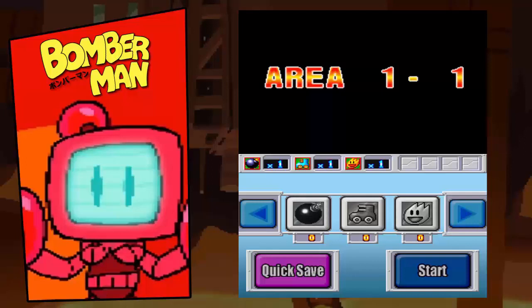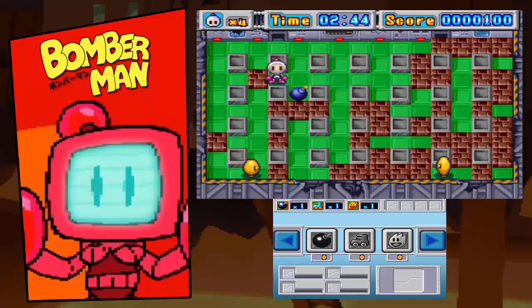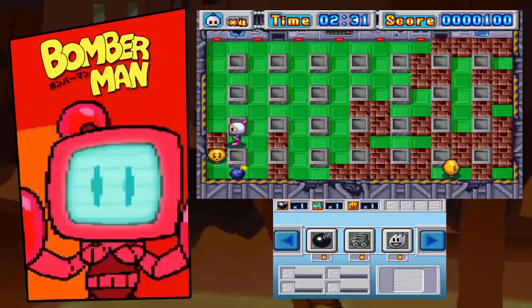In my honest opinion, this is one of the definitive ways to enjoy the original Bomberman. First level — classic enemies, classic layout — but with a little bit of quirkiness on the bottom screen, because every item you pick up is added to an inventory you can control as you go. You have the option to make the game intentionally harder by not spamming items when you pick them up. There are certain items you try to avoid, and being able to turn them on and off is really nice. Definitely one of the strengths Bomberman DS has.